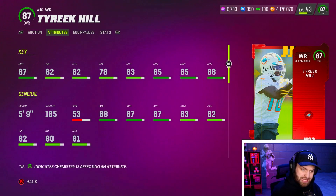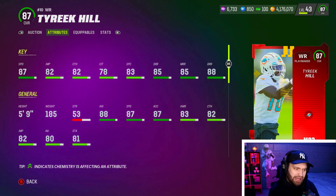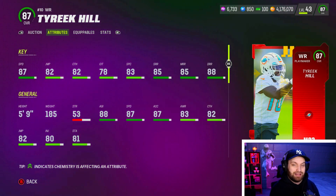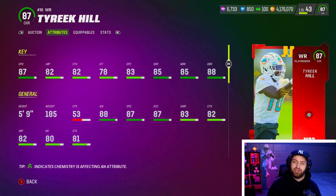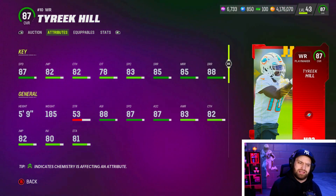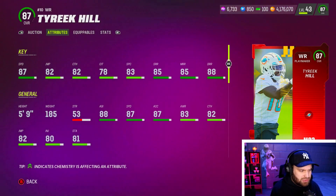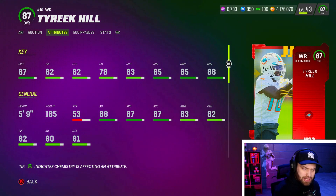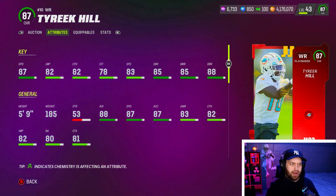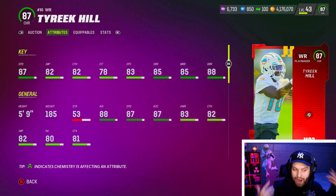Tyreek's catching stats are 82, 78, and 83 — not that great — but his route running is 85, 85, and 88 deep. He feels amazing after the catch, and he plays so much better than the average smaller wide receiver in the game on the sidelines. He's definitely still very usable, though the next two guys above him are smaller receivers who are probably just better than him right now.